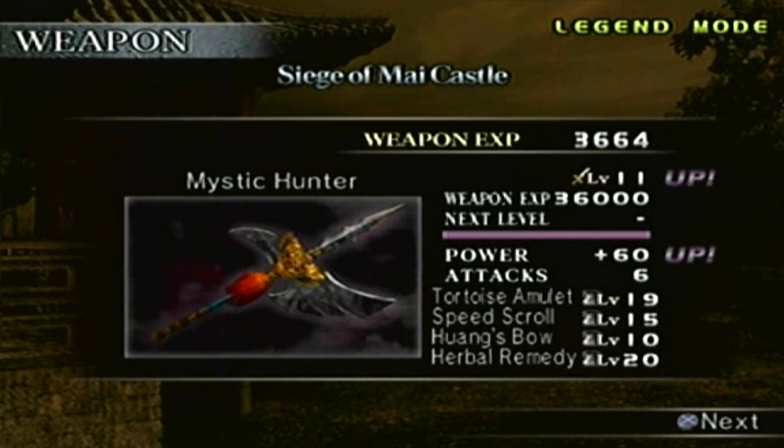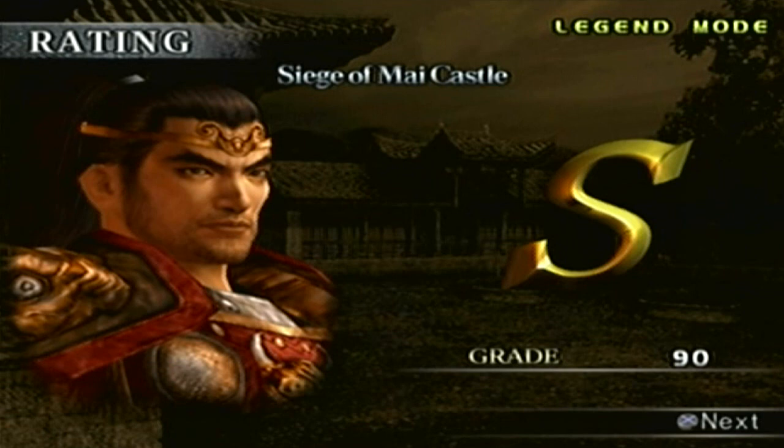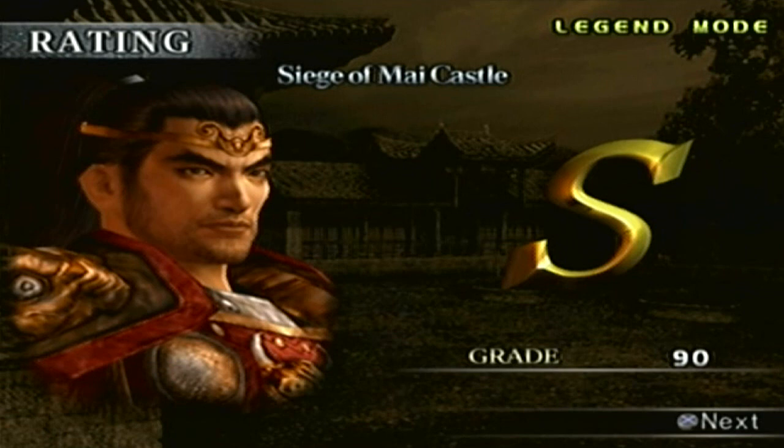The grade: we got an S rank — it was just a matter of how many points, and we got 90 points. We'll save and there you have it. You've been watching my gaming adventures featuring Dynasty Warriors 4, in this case Extreme Legends. I'll see you in the next part where we'll go and unlock another level 11 weapon. The next one we're going for, if I'm not mistaken — yep, it's Huang Zhong. So peace out.